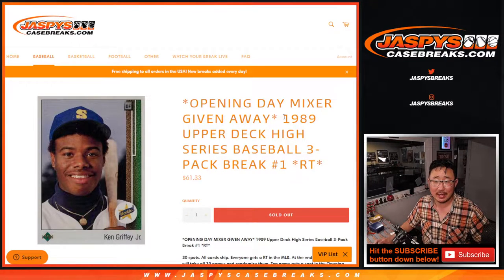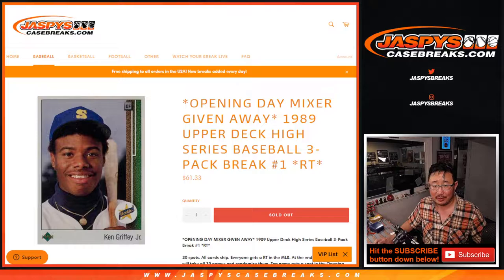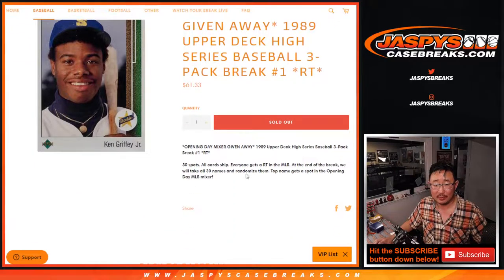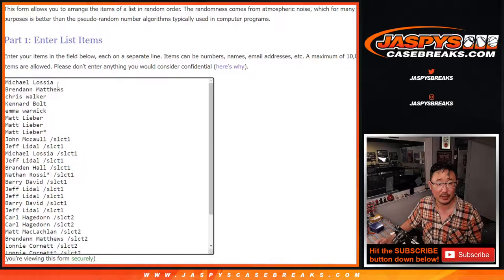Hi everyone, Joe for JaspiesCaseBreaks.com coming at you with a 1989 Upper Deck High Series Baseball break. Just a three-pack break, number one. 30 teams, everyone gets a team. We'll re-randomize everybody's names in a second dice roll. The top name will get an opening day mixer spot — you can win an $1,800 spot for $61. That's not too bad.